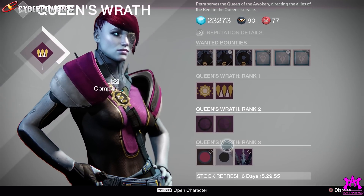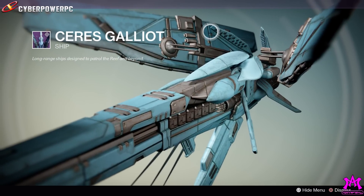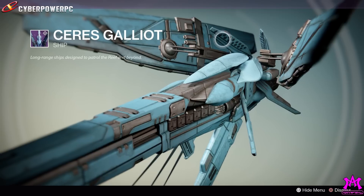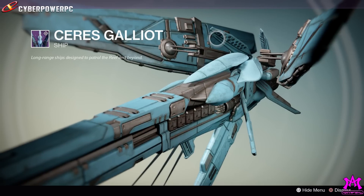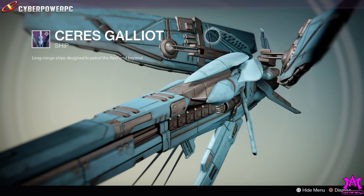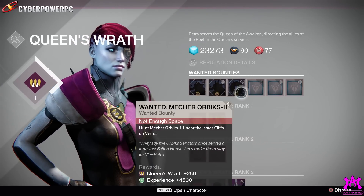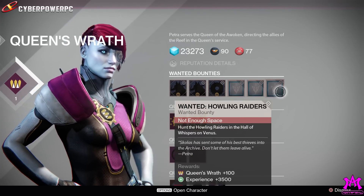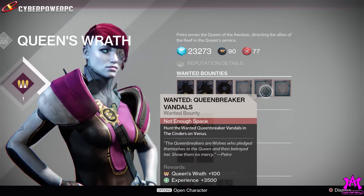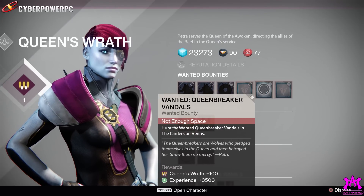At least we get to check out the Ceres Galleon ships. If you watch the Awoken cutscene when you first play the game and you're going to the Reef, these are the ships that escort you in. Petra's also got bounties: hunt wolf scavengers from the Halls of Wisdom, hunt howling raiders in the Halls, and hunt wanted Queen Breaker Vandals in the Cinders on Venus.